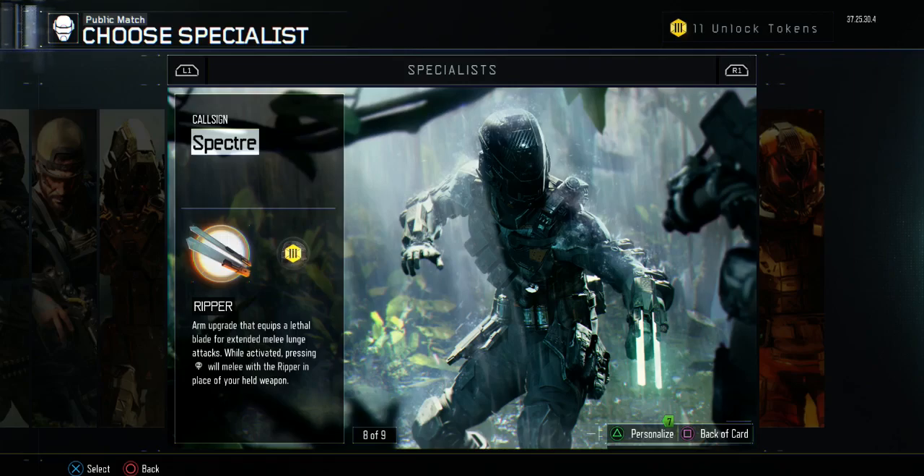The best way to actually use the Ripper is going in behind enemy lines and slowly but steadily, very assassin-like, getting in there and tearing the other team apart.